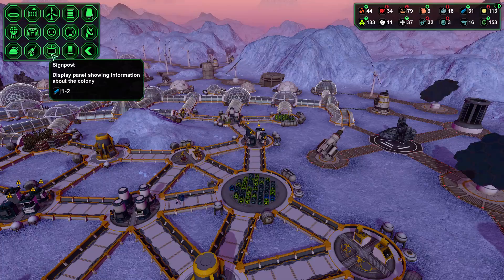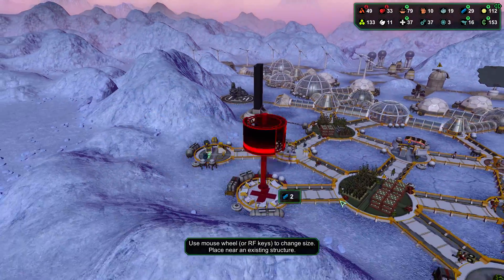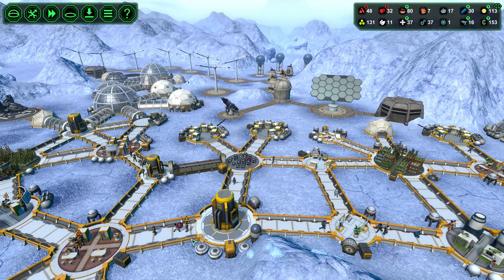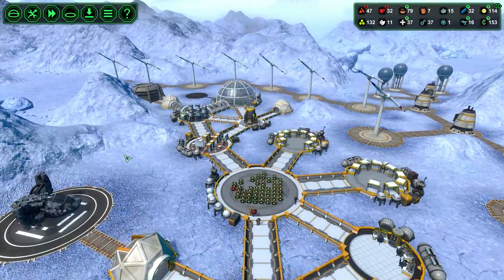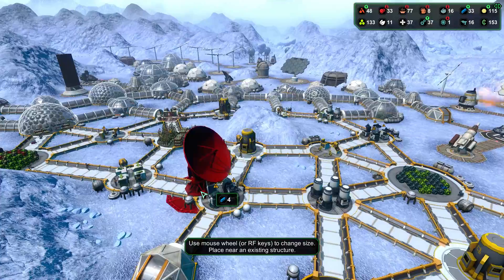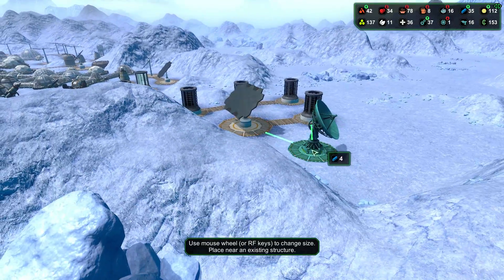A signpost — displays information about the colony. Can I get one of these in here somewhere? We're going to put this... Ooh, meteor impact on connection! But everything's all right because we have so many other connections going around. Now it's back open — perfect. Let's go ahead and throw in another monolith — a way to contact the vessels nearing your planet. Let's do one of these as well, just throwing in some of the crazy stuff.